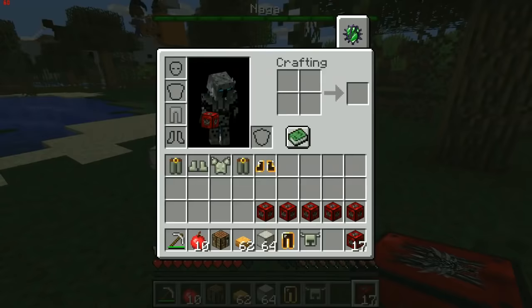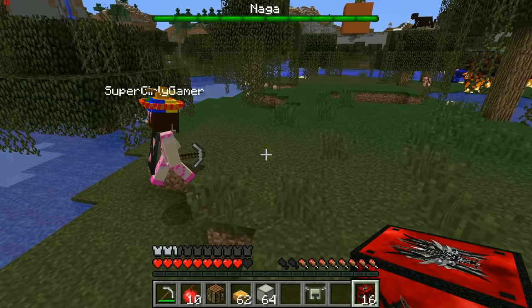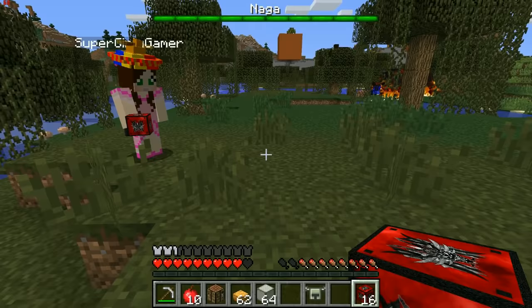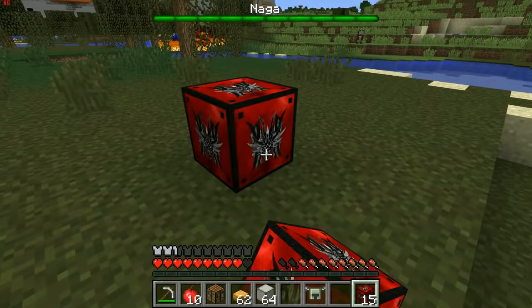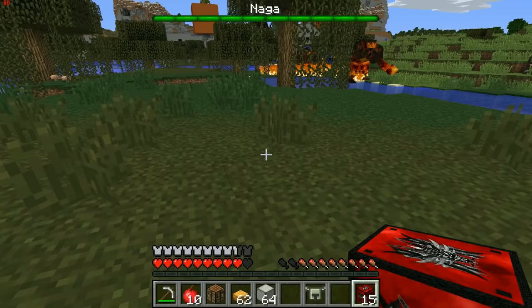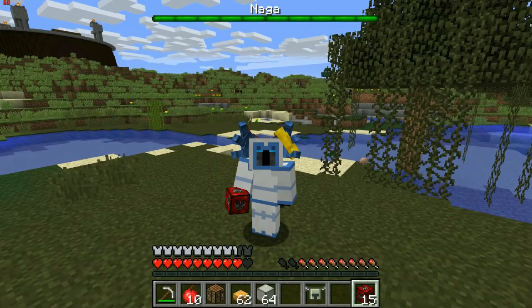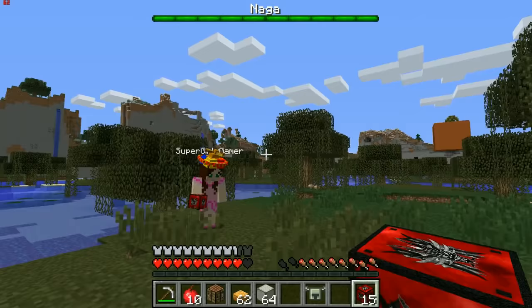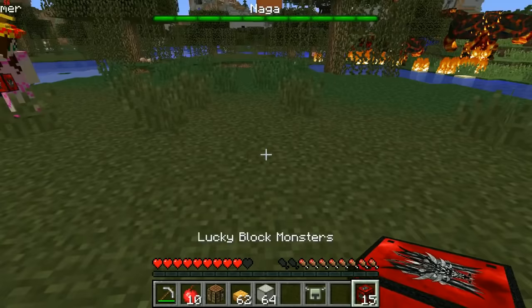There's a lot of nice Twilight Forest stuff dropping. Pat gets the full Yeti armor set — everything but the boots — from the lucky blocks. He's thrilled, saying it looks amazing on him with the sombrero. He decides to keep it in inventory to preserve durability for now. Meanwhile, lobsters are spawning nearby and appearing to multiply.